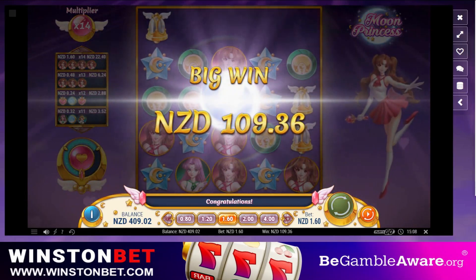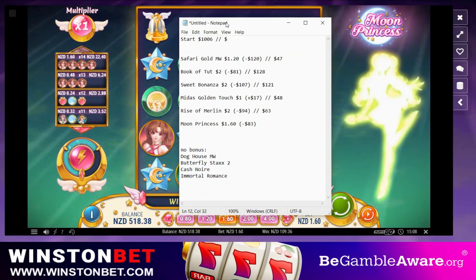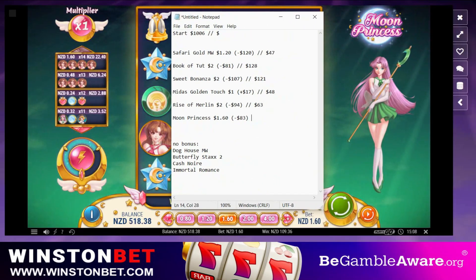But it is what it is. Have a look at this - not a very good looking display today. $83 in and we take out $109. $1006 has been turned to $518, so nearly half down on balance today. Sweet Bonanza, Book of Tut and Moon Princess all got us three figures, but no biggies - just hundreds: $128, $121, $109. Not too much to talk about apart from that. I hope everyone enjoyed the content and until next time, we'll see you later.